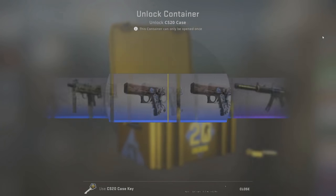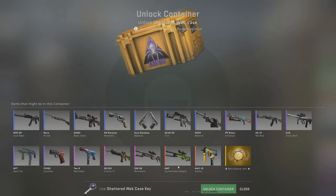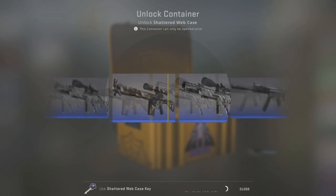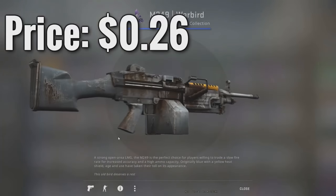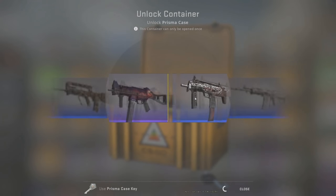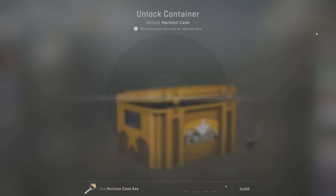Even if we got a red it'd be nice. What is this? This looks like the default MAC-10. This is one of the pricier cases — about a dollar. Anything out of here would be cool. If we got that AK even as a purple it'd be pretty nice. We got the second best thing — it's a good M4, pretty nice one. I've gotten this one before. I like to look at the skins like this — I think it looks cool.